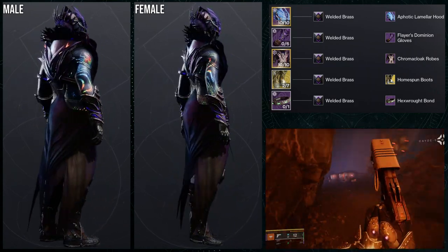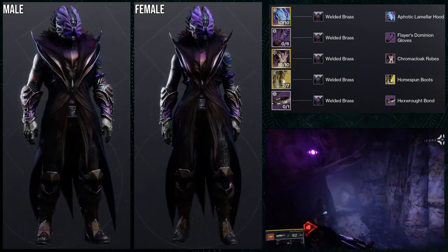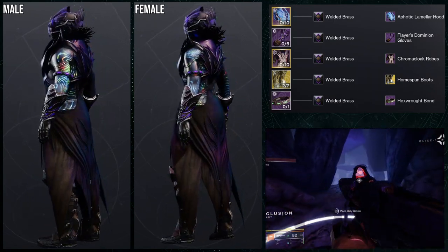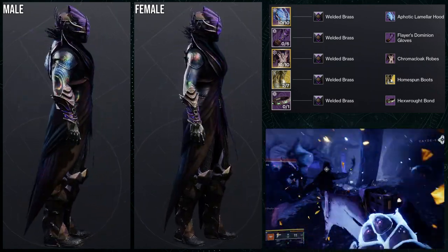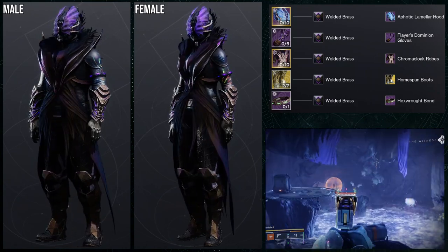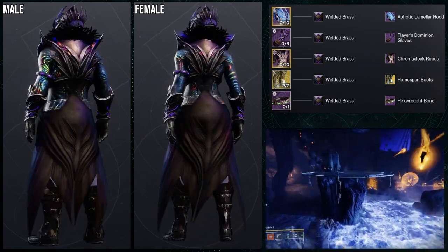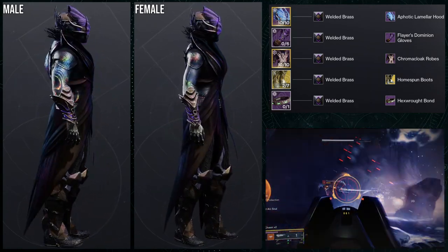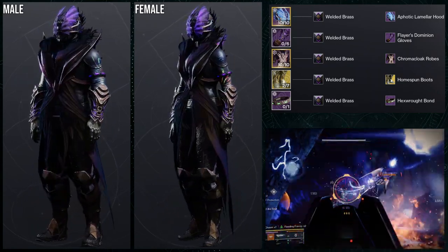For the next set we're using the Aphotic Limelar hood with the Flare's Dominion gloves, Chroma Cloak robes for the chest, Boots of the Assembler with the Homespun Boots ornament, and the Hex Rock bond. The shader is Welded Brass, which turns everything really dark. One thing that annoys me about Chroma Cloak is there's a rainbow sheen to it, which looks weird since it's only on one piece.